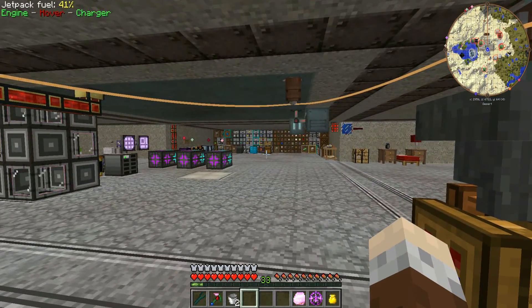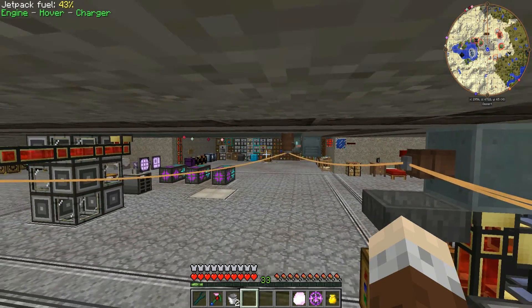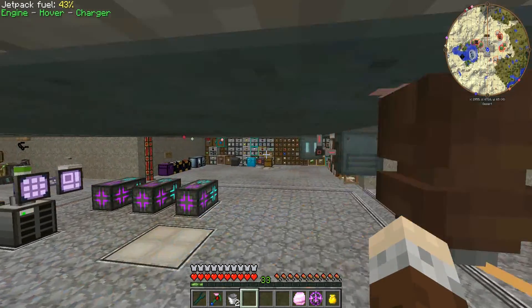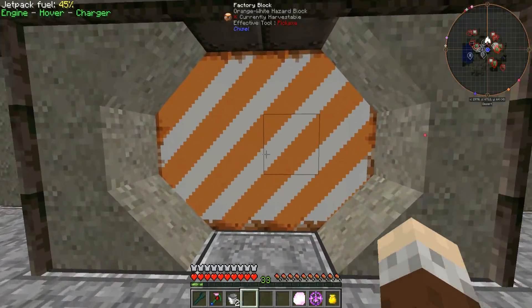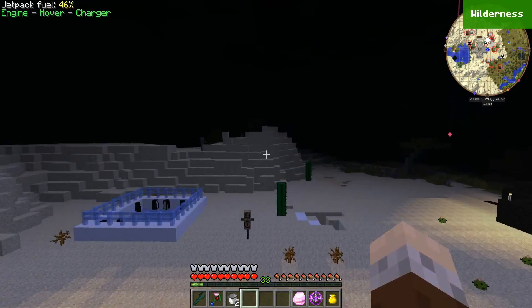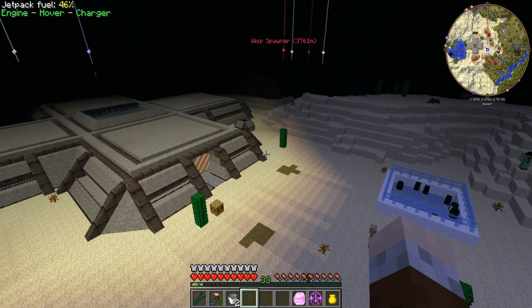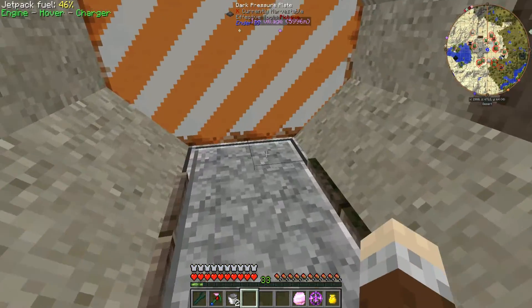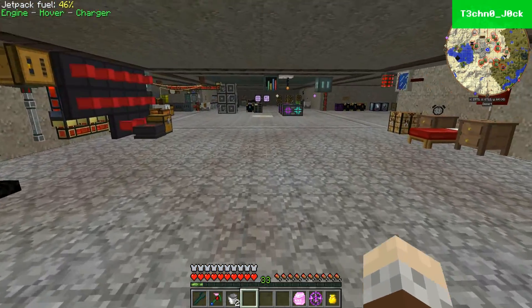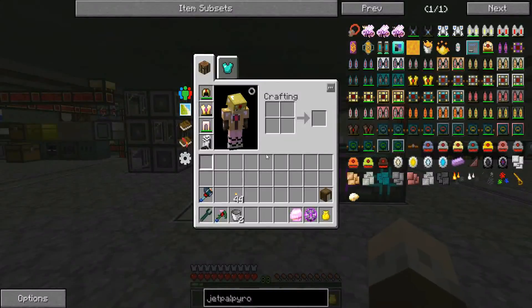Let's have a look and see how this works. Let's put the hover on. Oh yeah! Let's pop outside with this thing. Oh yeah, that's going to be good. The thruster sounds are perhaps a little bit loud - I might need to turn that down. But that's pretty handy. We are now ready to go on our adventure.